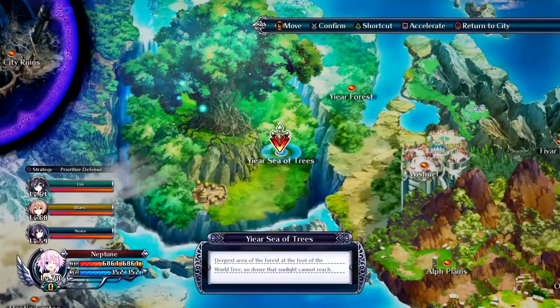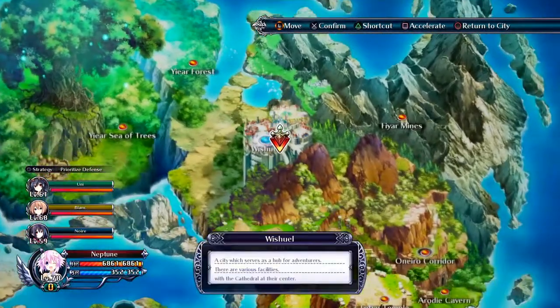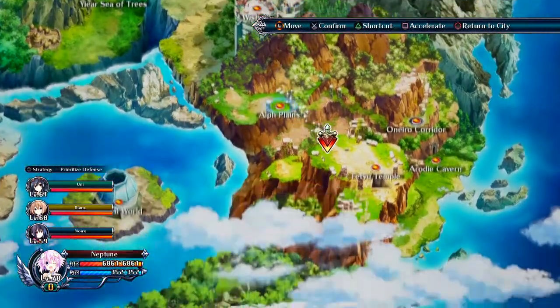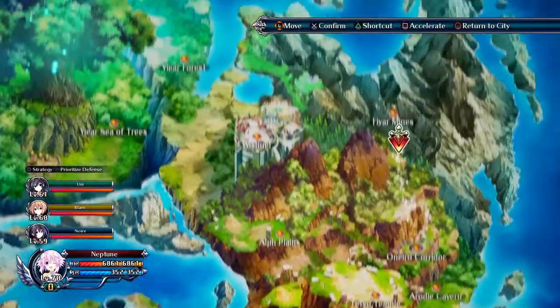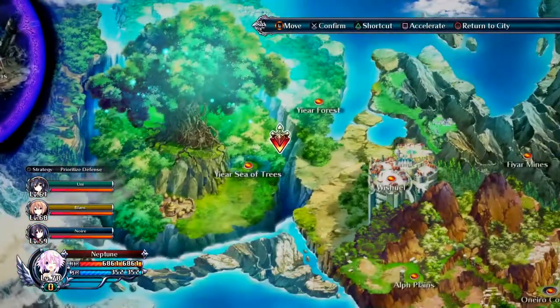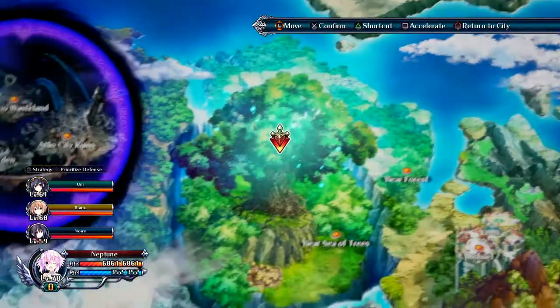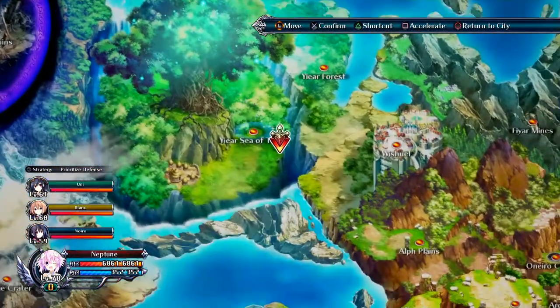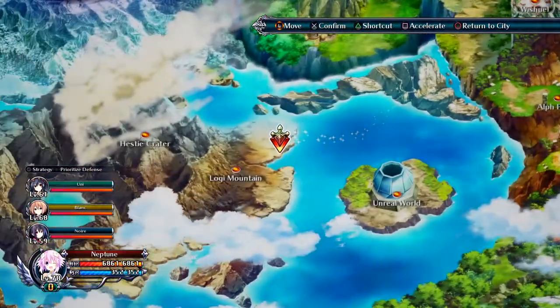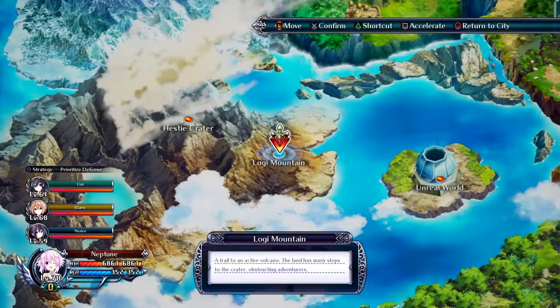On the world map, these little dots you see everywhere are the places you go to do missions. This here is the starting town. On the bottom left you can see the characters — I'm playing as Neptune, who is a paladin, also a tank.